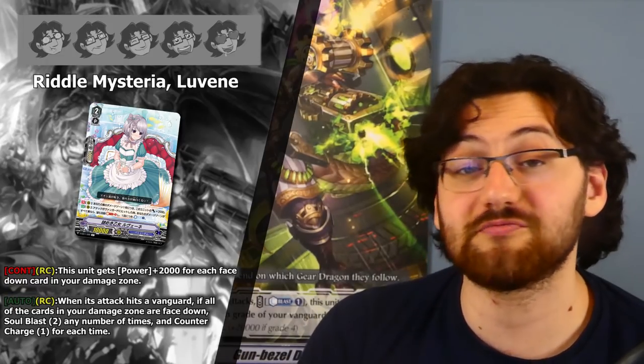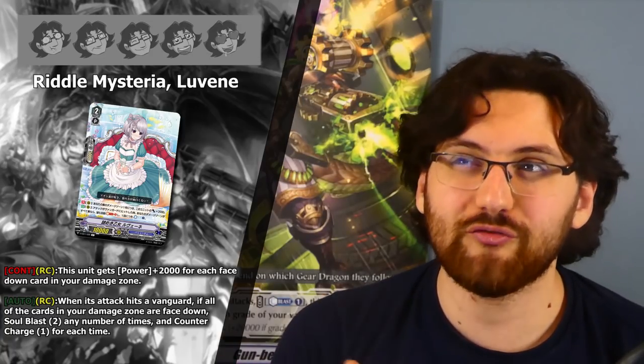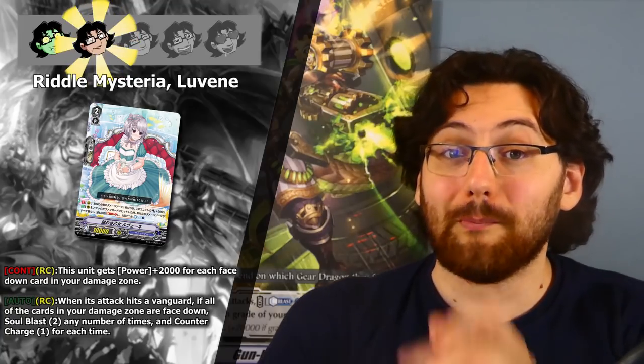Next is the grade 3 Ridley Mysteria Luven. Continuous in Rearguard Circle: gets +2k for each face-down card in your damage zone, so it can be a 20k attacker in late game for free. Second ability: Rearguard Circle — when the attack hits a Vanguard, if all cards in your damage zone are face-down, Soulcharge any number of times and Countercharge 1 for each. This is significant and could mean a lot of Countercharge. Currently it doesn't have a great home since we need a deck that soul-charges a lot and needs Counterblast simultaneously. Two stars — not really useful right now, but don't underestimate it once something interacts with it well.